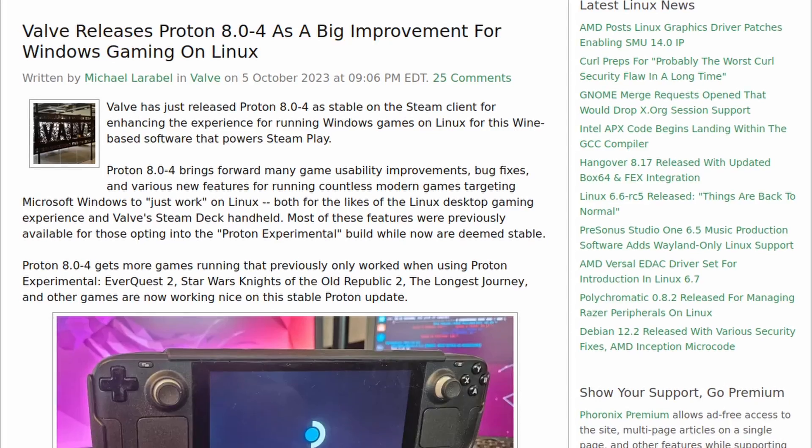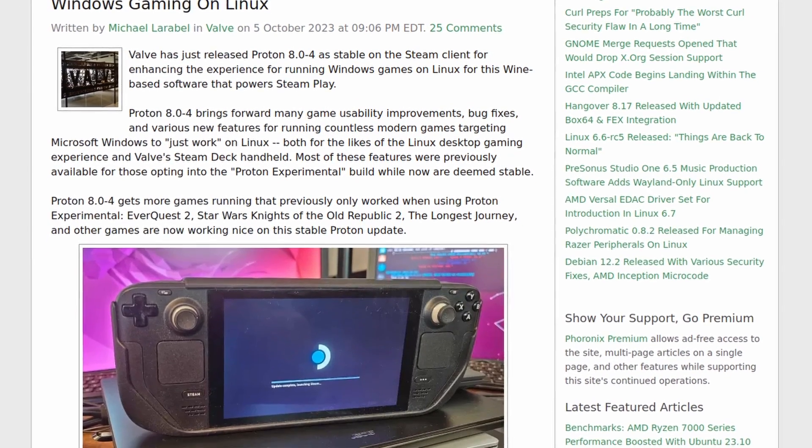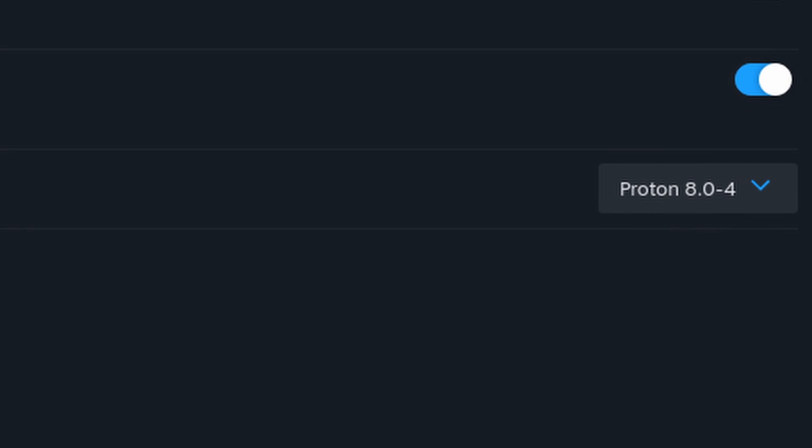This is the third time I'm installing NixOS. The past two times I tried setting it up from scratch and had issues with usability and ease of installation. But this time, the installation and setup were effortless with the old configuration. Also, Valve released version 8 of Proton right before I started making the video, and I was using the experimental version on all the other distributions. So to make the results more comparable, I decided to use Proton 8 instead of the experimental version on NixOS.